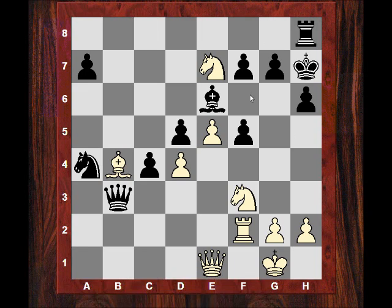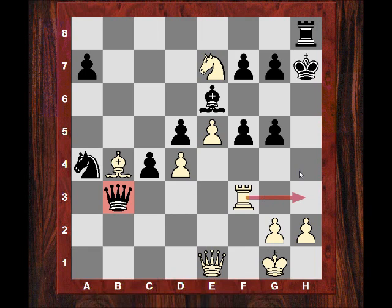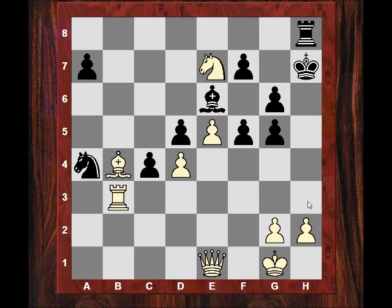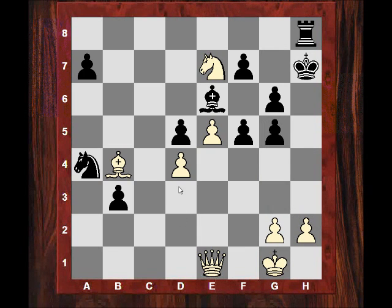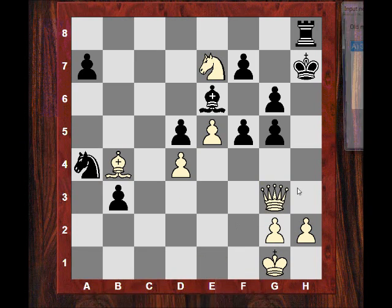He plays Ng5 double check — a nifty little move — for Rf3, forking these two, winning the queen again if wanted or mating. So g6, and now he actually takes the queen. The pawn's a bit dangerous. Bga3 — but also instead of Bga3, I'm sure there are more clinical moves here, maybe just Qg3. Let me check this as well. Okay, actually Bga3 is one of the strongest moves here.